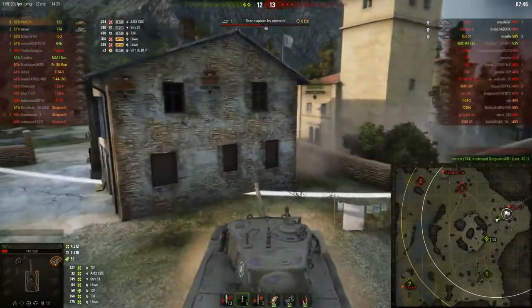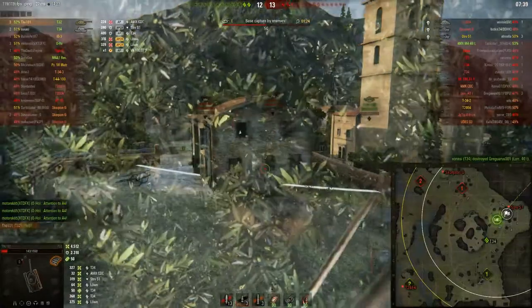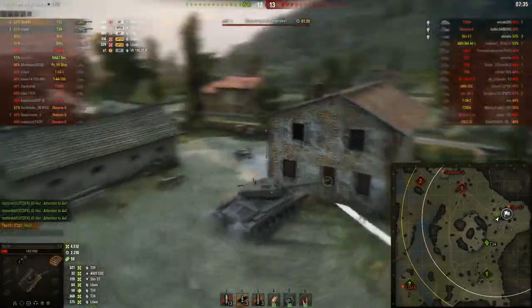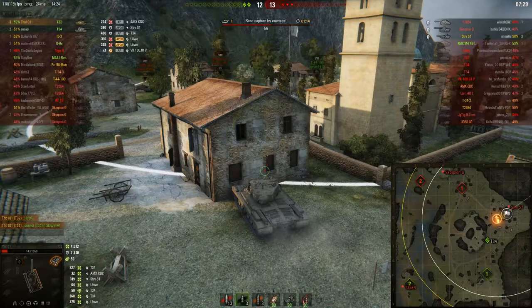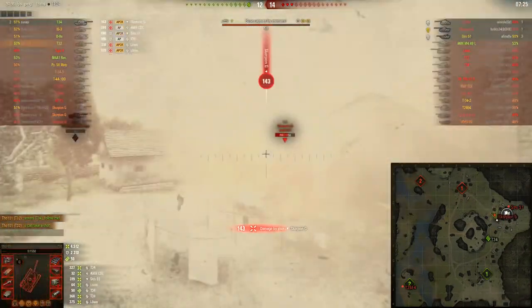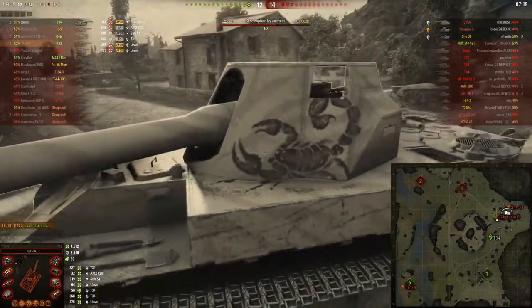So those were all the things you're going to need to three-mark the T32. I'll also tell you the minimum combined damage and assistance damage needed to not drop on your mark of excellence: you will need at least 2.5k to 2.6k combined to not drop. With that said, let's get into the replay in which I got my third mark of excellence.